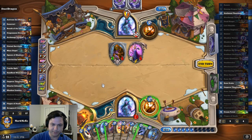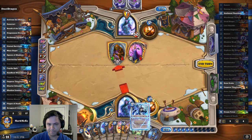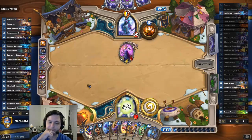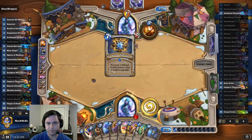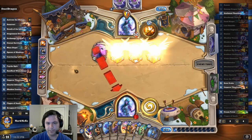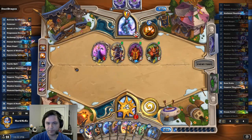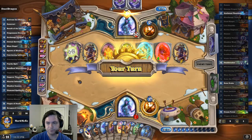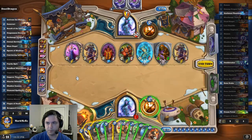It's probably still better to kill the Vargoth. Although I could get Cabal Shadow Priest next turn. A little dangerous. I need a board clear instead. Getting hero power. Still missing Auchenai anyway, so it doesn't really matter.